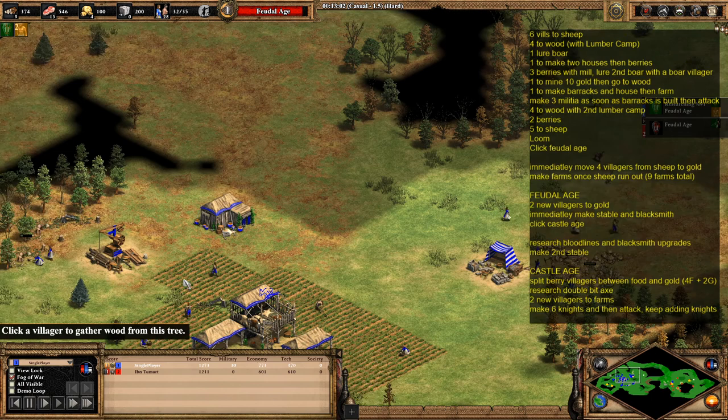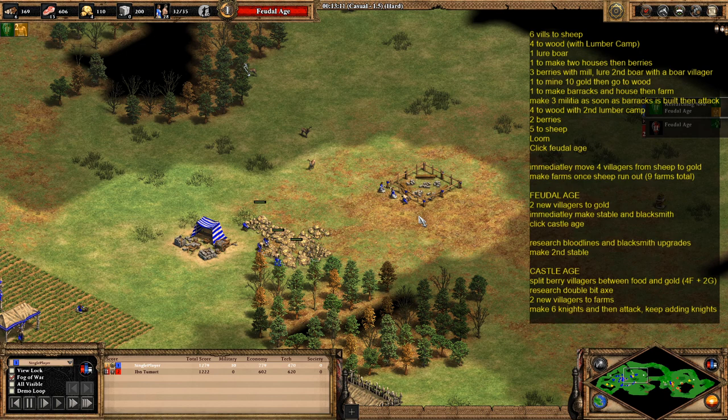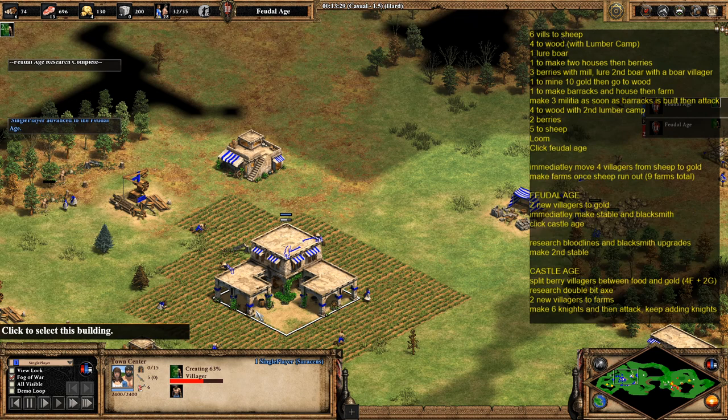I've taken three villagers from wood and sent them over to where I want my stables and blacksmith to be. As soon as we've hit feudal age, two villagers are queued up to go to gold, these guys are going to make a blacksmith and a stable, and once those are finished we should be able to click up to castle age.